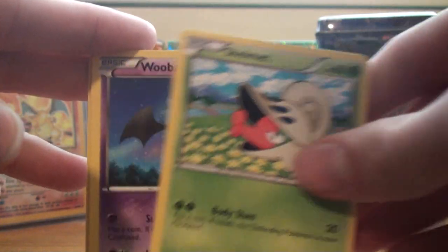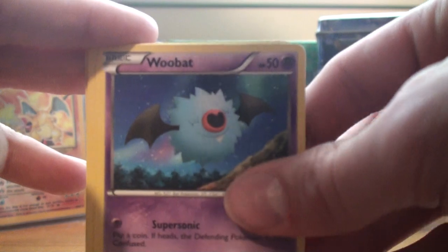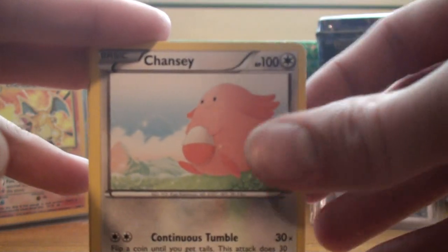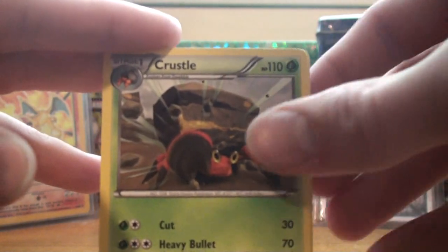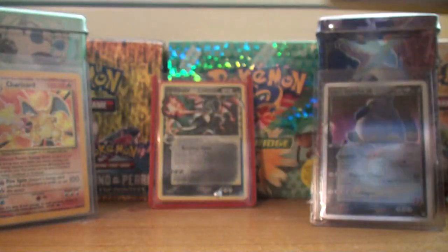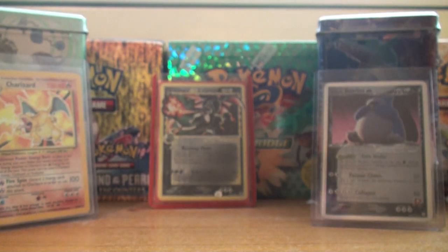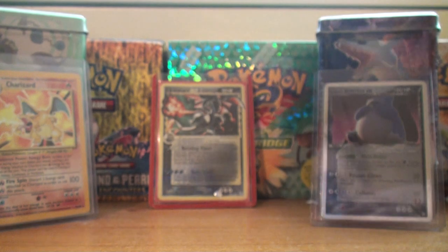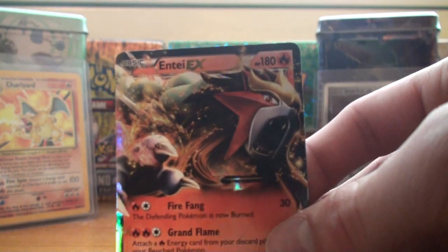So we got Shelmet, Woobat, Chansey, Clink, Tynemo, Crustle, Jolteon, and Professor Juniper — nice, I don't think we've gotten one of these since I started opening this half of the box. And — oh — our reverse is N, and our rare is Entei EX — beautiful.